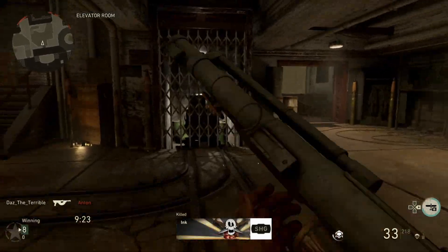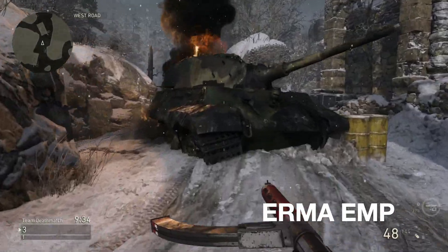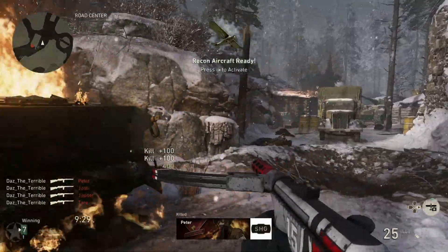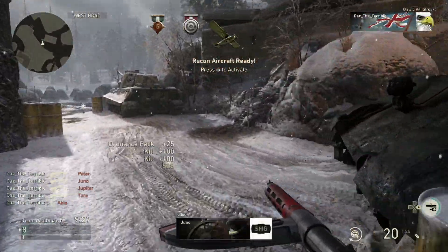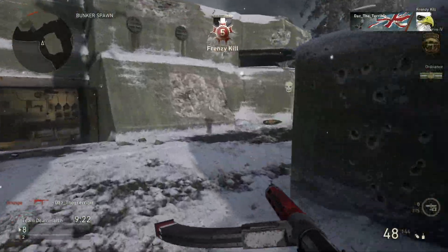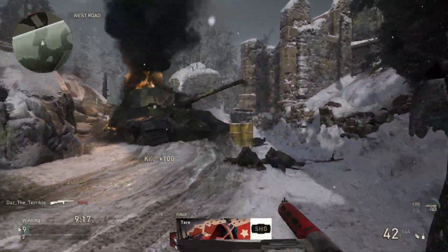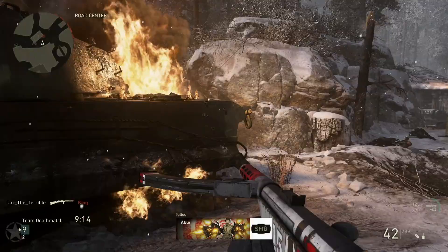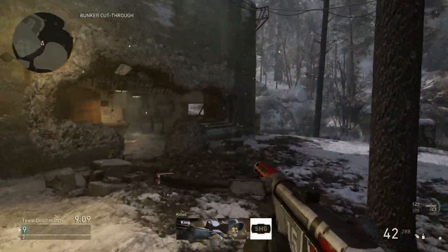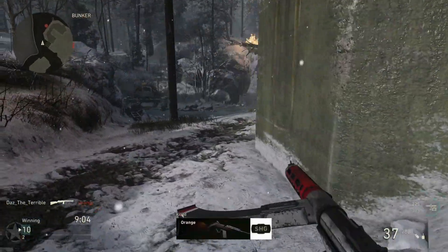Next up we have the Erma EMP — the first of the newer SMGs. I've left these to last for a reason because they are so overpowered. It's an automatic SMG with low kick and moderate fire rate. You will have to put rapid fire on it, but it is so good. It's possibly one of the best SMGs in the game. The Deathwing variant I unlocked is really nice looking too, so definitely go ahead and use this gun if you haven't already.